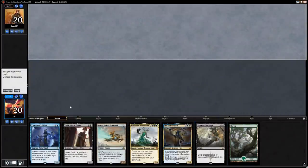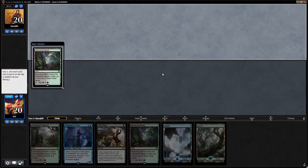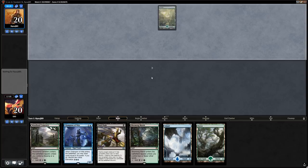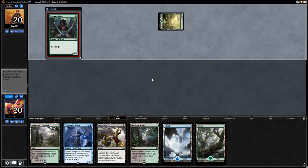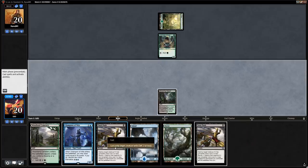Can't keep a one-lander unfortunately. I'll keep this hand and scry the bottom card away. Opponent keeps seven. Turn one Llanowar Elves — we'll just Fatal Push that. Don't have a way to enable Revolt to kill a three-mana creature anyways, and we just picked up a second Fatal Push.